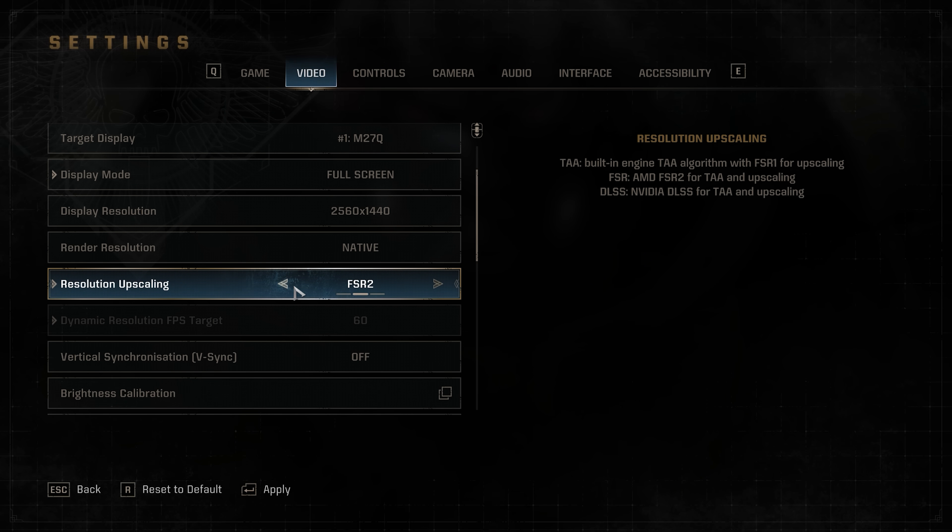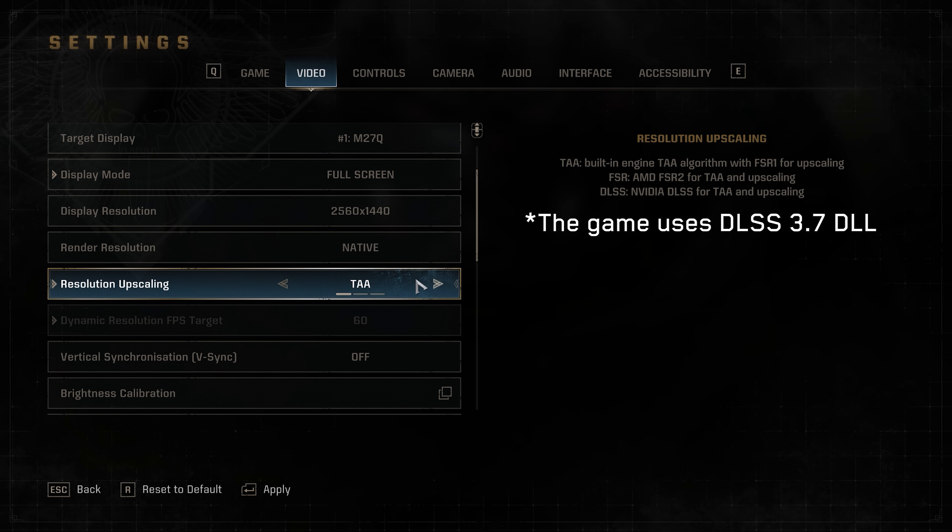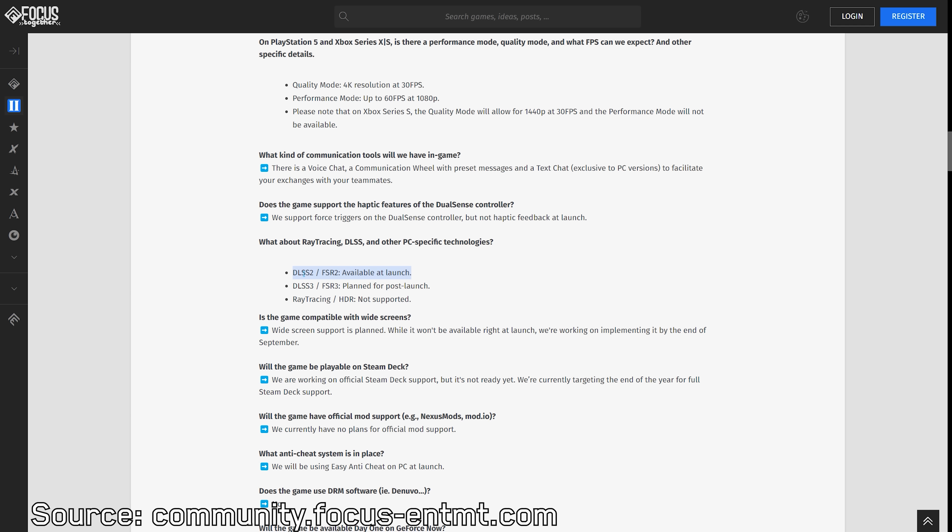When it comes to image reconstruction techniques, Space Marine 2 takes a somewhat unusual approach. The game currently offers FSR 1, FSR 2, and DLSS 2 instead of their latest versions. As a result, frame generation is not supported for either technique. But Saber Interactive has confirmed that DLSS 3 and FSR 3 support will be added post-launch.